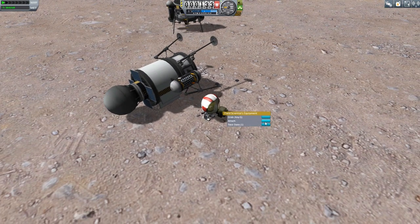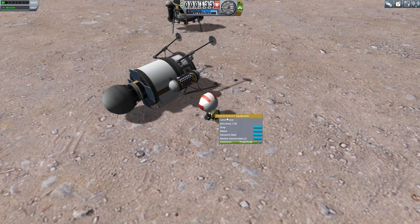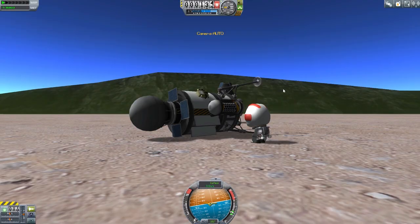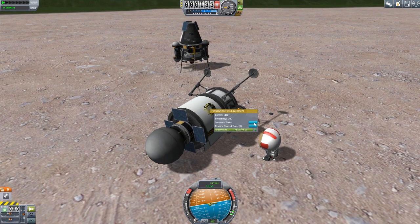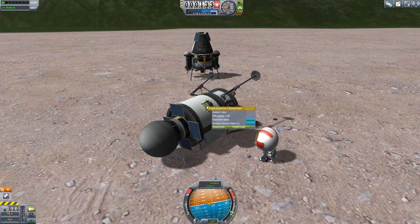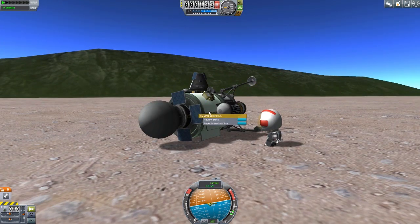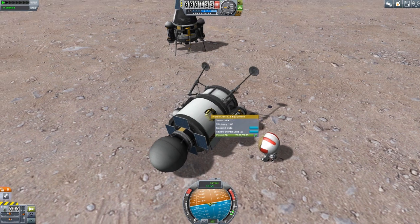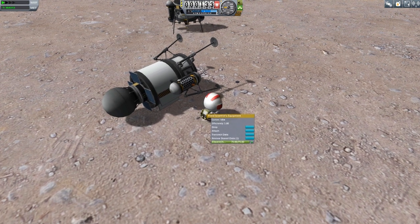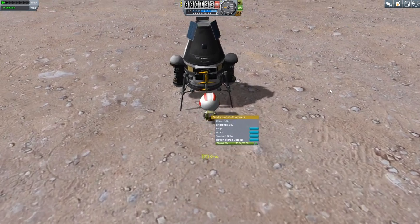But that's not all. We can also grab this and go to attach and actually hook it to the probe, and it will function as a transmitter. So if you knocked off the Communotron off of your probe, you can just slap one of these babies onto the side and it will now function as the communication system for that probe. We can also grab the experiment from the Science Junior and transmit it thanks to this backpack. Or we just grab it again, take it back to our ship, and we're good to go.